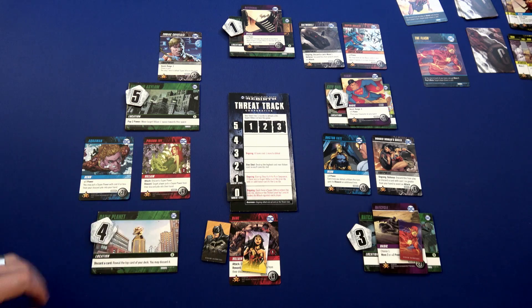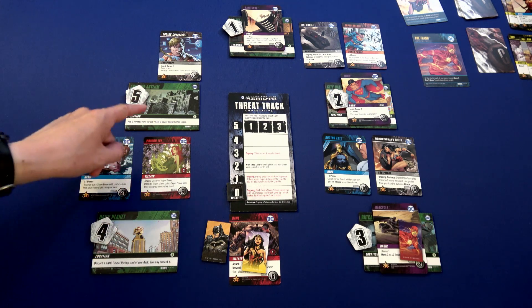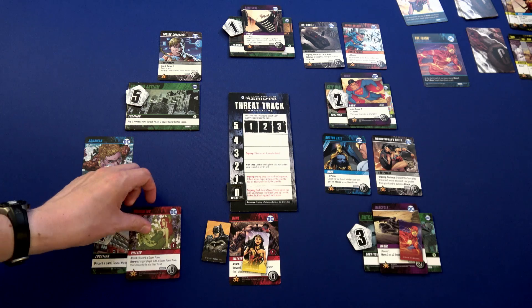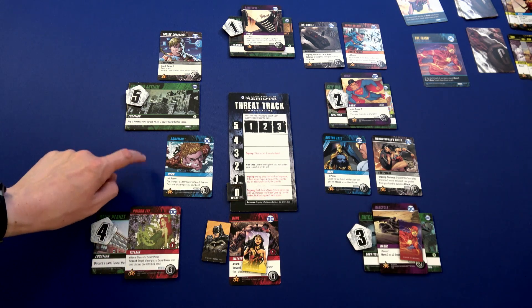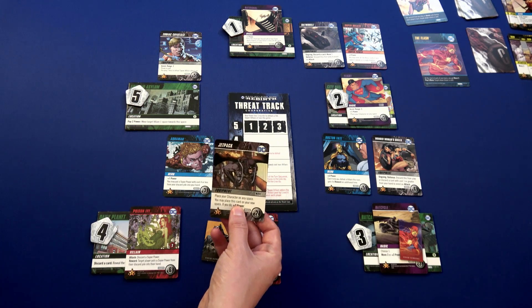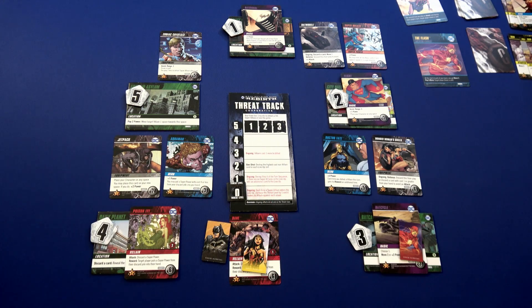Moving to the Flash's turn. Now Poison Ivy has no character holding her back — she's trying to get to location two. She could go either way; we'll have her move here. That means the next card comes out next to Aquaman, so we draw this card and we have a Jet Pack — a fun card. You can use it to move, then drop it in your space so someone else can pick it up.